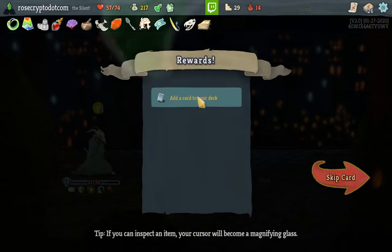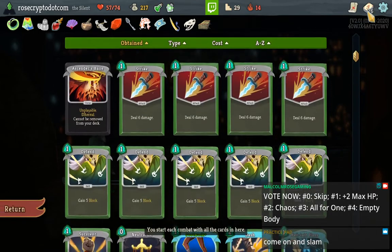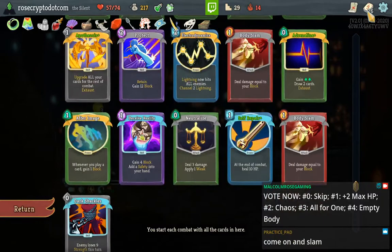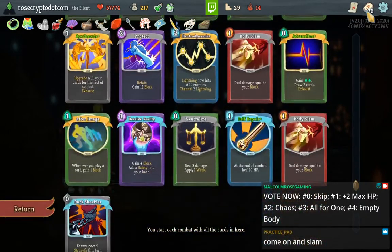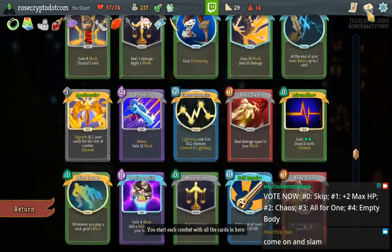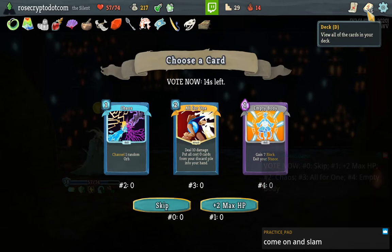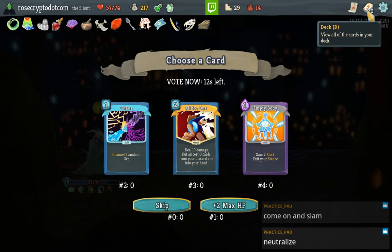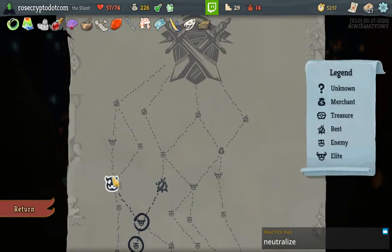Heart of War, Poison Potion — okay. That's an All For One — we could All For One our Body Slams. We could All For One Adrenaline, we can All For One Dark Shackles. Come on and Slam and welcome to the Jam. Neutralize — yeah, that's worth. That's what you might call worth it.